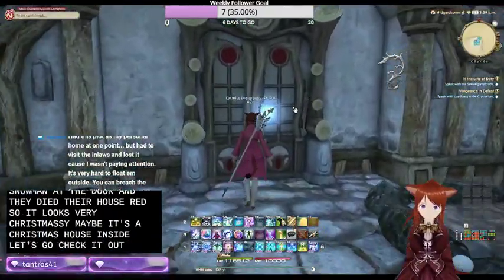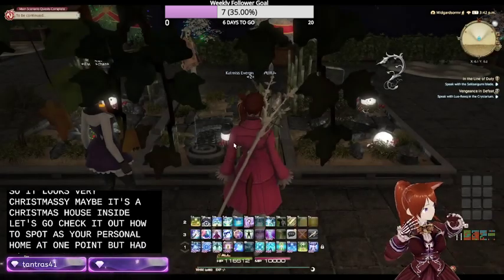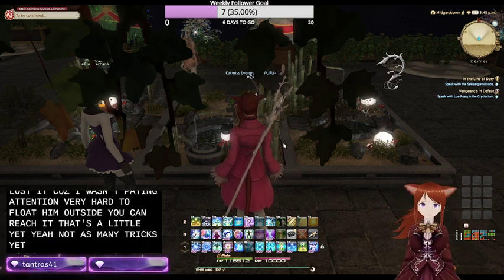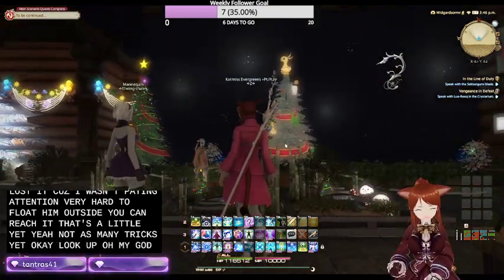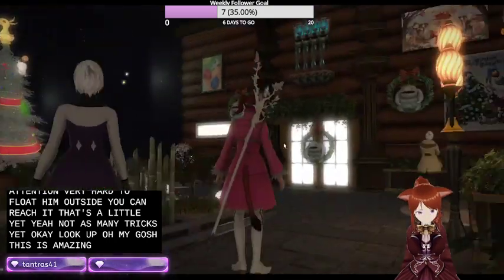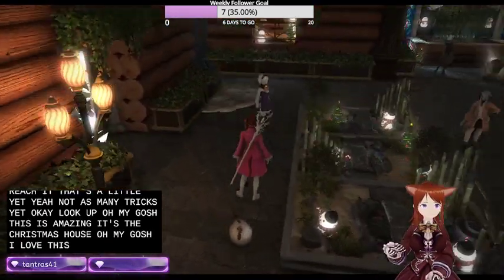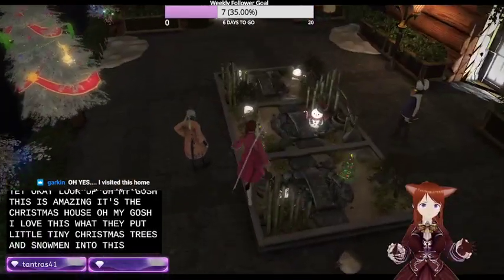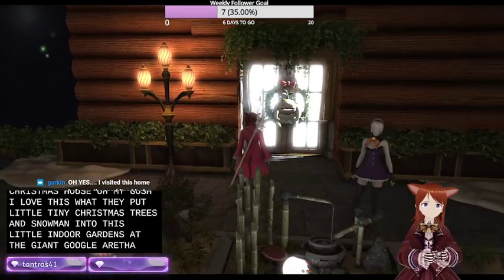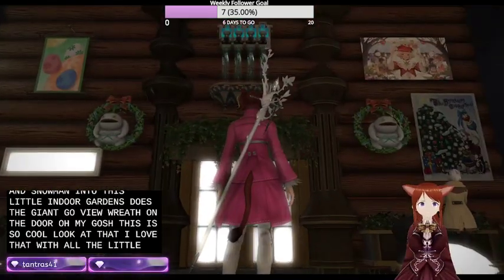Let's go check it out. Oh my gosh, this is amazing - it's the Christmas house! Look, they put little tiny Christmas trees and snowmen into these little indoor gardens. They've got the giant gooby wreath on the door. This is so cool. Look at that - I love that - with all the little fountains up there, four in a row. That looks really cool, really cute. And a sparkly black ball.